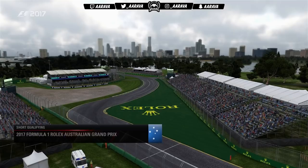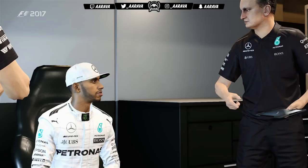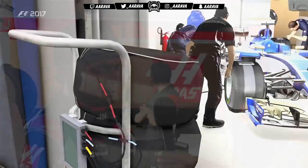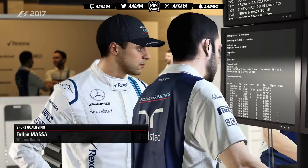Welcome to Melbourne, where qualifying for the Australian Grand Prix is getting underway. Many drivers have commented on the challenge of high-speed direction changes around this circuit, but you still need to be quick in a straight line. Drivers need a nicely balanced car — they must get the most from medium and high-speed corners, which pushes them to run more downforce, but that slows the car on the straights. It's a tricky balancing act.